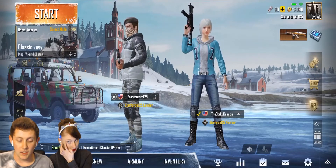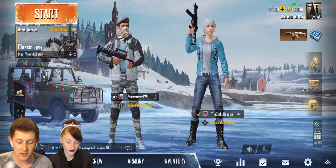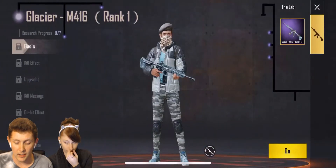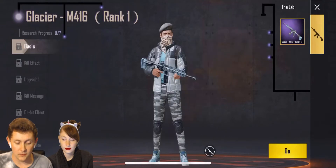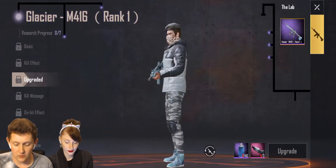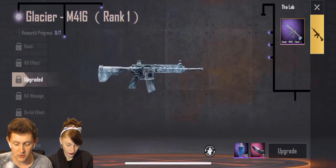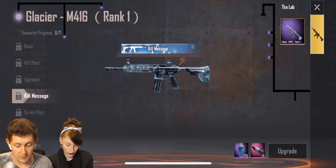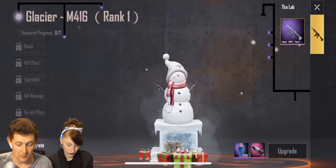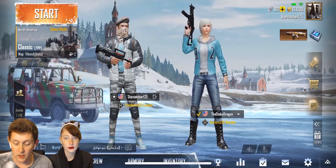I have a new wintry, lighter theme for the snow because I knew this map was coming. We've got a couple of new things — if I go to my inventory, we have the lab up here right next to Castle's player head. Here you can get different things for your weapon skin, kill effects, special kill messages on certain guns, on-hit effects, the ultimate skin, and different types of loot crates as well. Tons of new stuff.